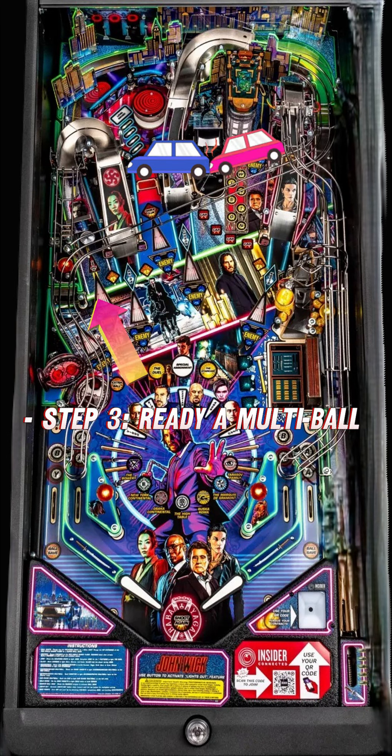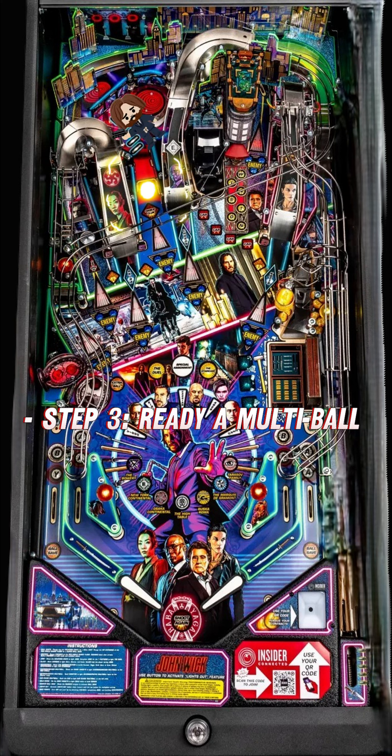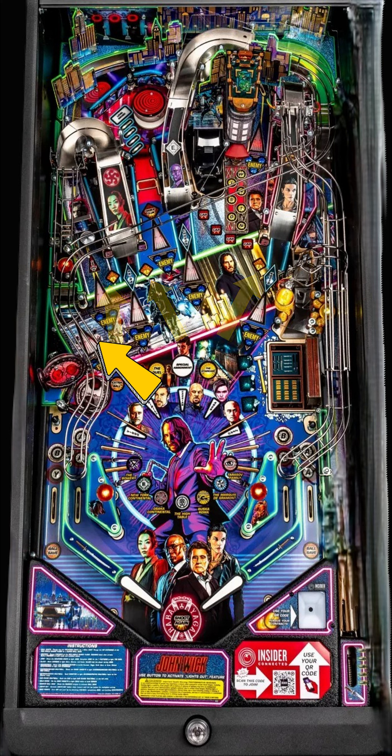Step three: ready a multiball and hit the car. When it's ready, hit the left orbit. Option two: you could hit the Winston letters or hit the center ramp for a lock — do it three times. You could also dance on the dance floor; if the yellow light is blinking, you are ready.